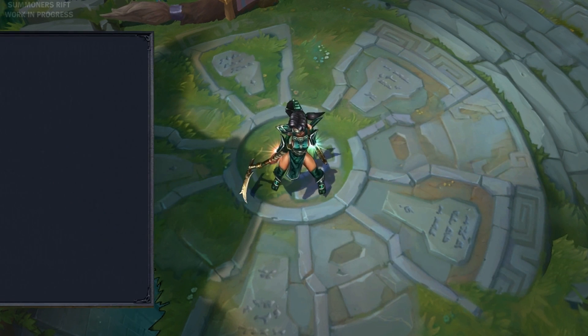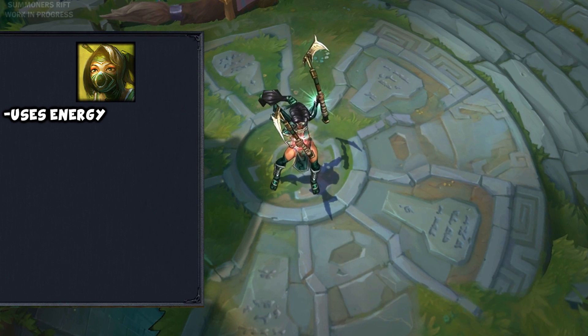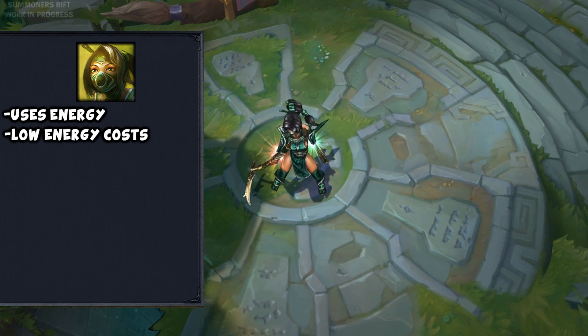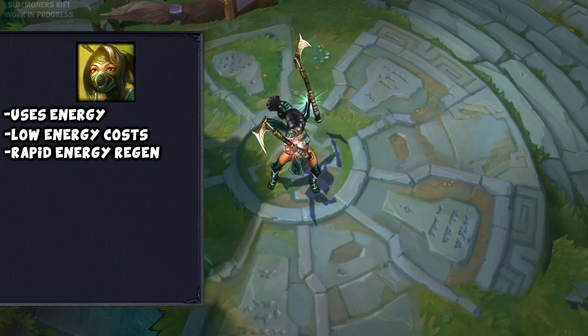Akali uses energy, like only a handful of champions as of right now. However, her costs are quite low, and it's fairly uncommon to run out of energy on Akali. It also regenerates really fast, so if you do manage it, give it a few seconds.